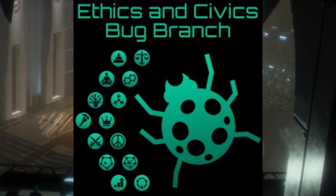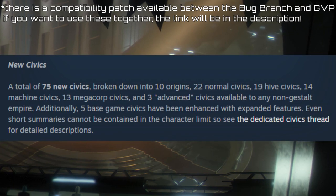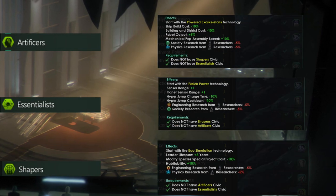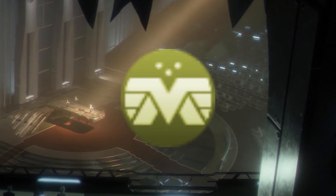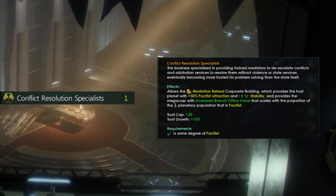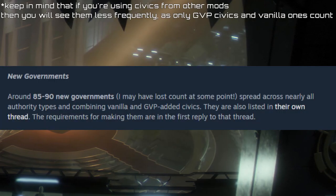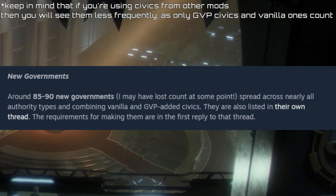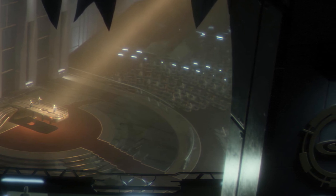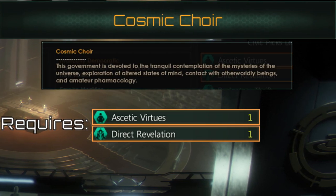If you don't want to use the Bug Branch but you want some additional civics, then the Government Variety Pack should be the right mod for you. It adds over 75 civics which all represent different approaches to topics like labor, religion, philosophy, etc. Megacorps also get a bunch of new civics, and with them you can create megacorporations based on different jobs and businesses like education, tourism, and even solving conflicts between hostile nations. This mod also brings over 90 government types based on combinations of vanilla and modded civics — so instead of your nation being a Star Empire or a Plutocratic Oligarchy, you can now become a Folkish Regime, a Cosmic Choir, or a Doom Horde.